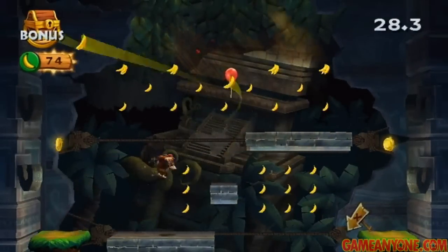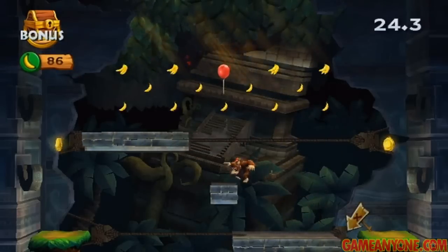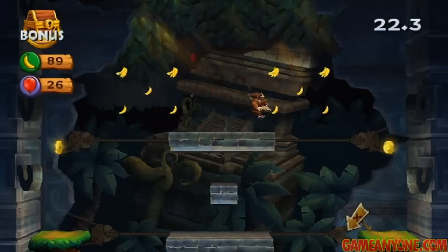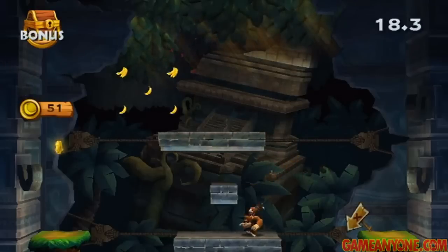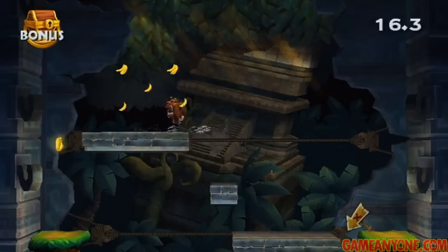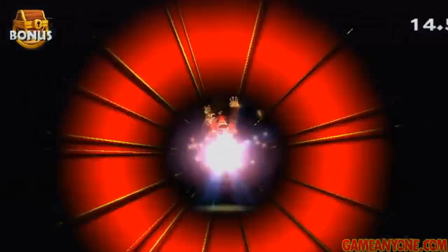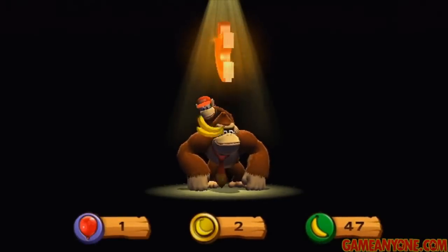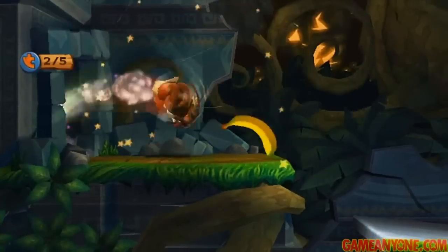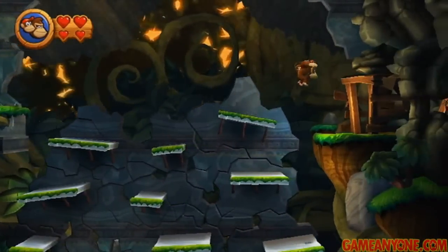This bonus game — again, just collect everything; that's how all these work. Make sure not to forget the banana coins on the left and right side — those can be very easy to not pay attention to. Just make sure you drop down to get them at some point. Then just finish collecting everything, and I had plenty of time to spare. That one can be a little tricky because the bottom and top platforms are so wide — it can take a little while to get from bottom to top, but just a little bit of practice and you should be fine.